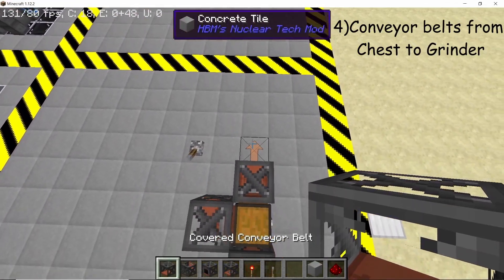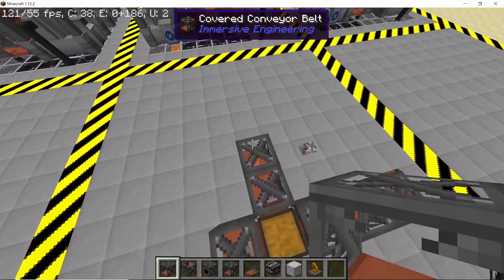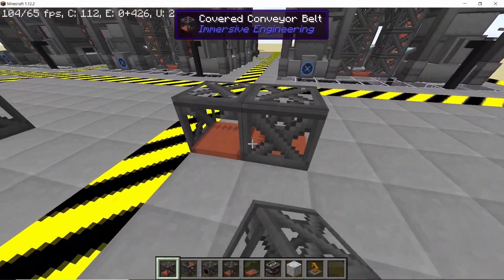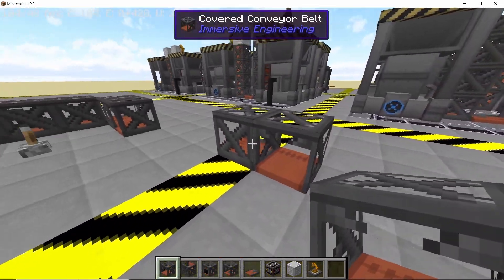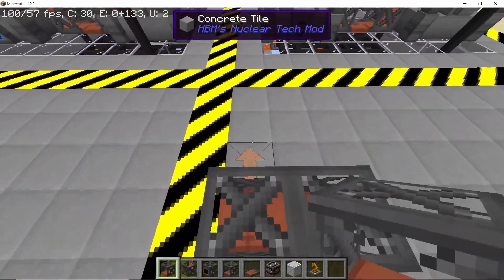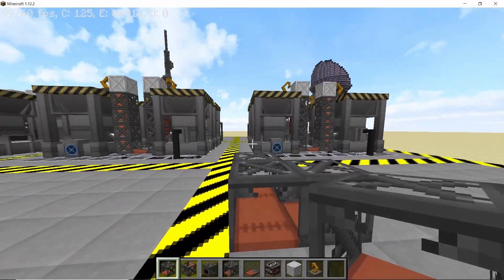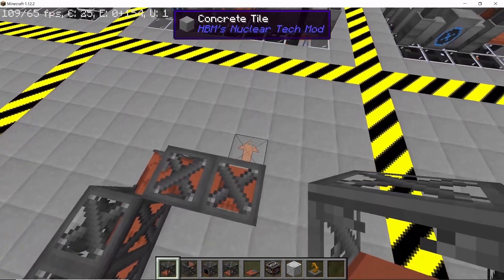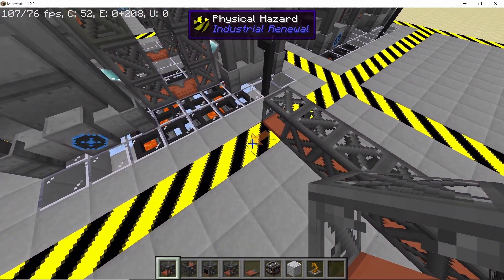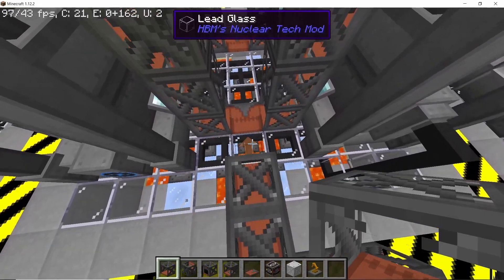The next step is making the extraction system itself. Place down two normal conveyor belts and one splitting conveyor belt, and do that on all three sides — two normal belts and one splitting belt. It's important to know in what direction the belts will connect. If you want to change the direction, the belt should be facing the direction you want it to go — the item will only travel forward if placed correctly. Once you know this, start from the middle conveyor line and make a pattern which goes directly into the middle conveyor belt, then extend by placing three more conveyor belts.